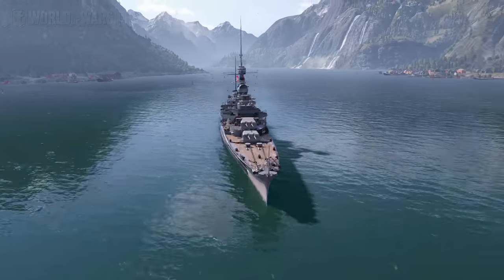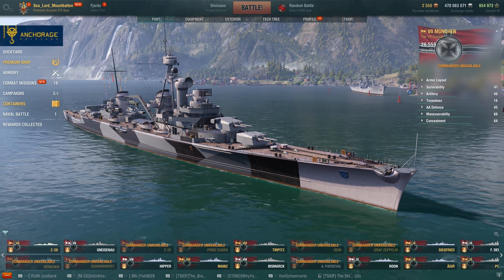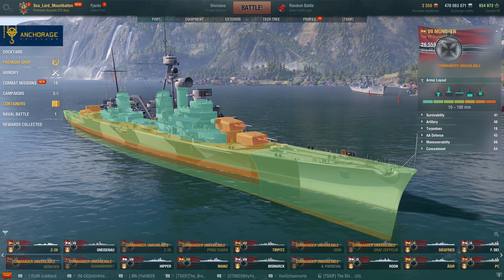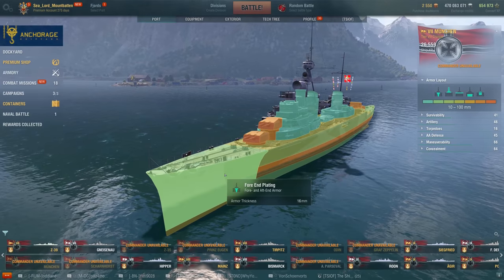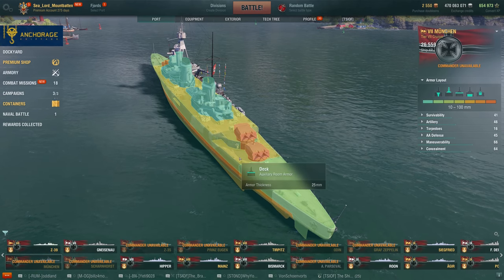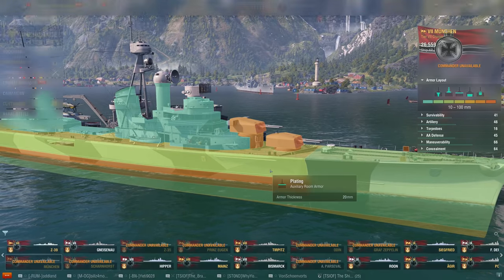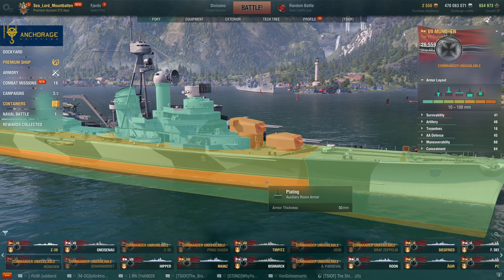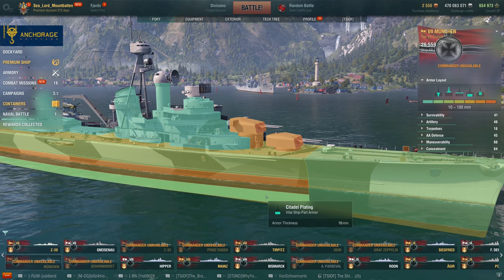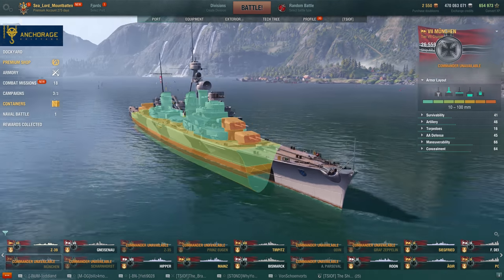Let's get down to the stats. No captain skills have been applied; modules are equipped but nothing that really affects the base stats. The armor has a 16mm bow, 16mm stern, 25mm deck. It has 20mm plating, 50mm plating, down to a 16mm citadel plating, and it does have turtleback armor.